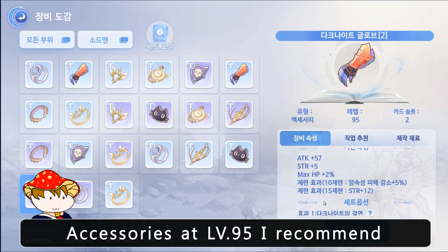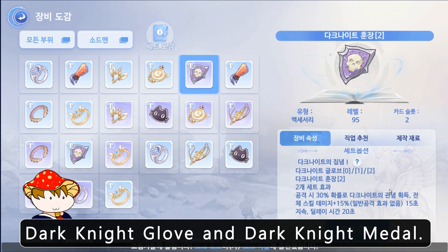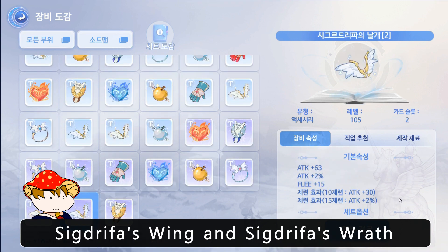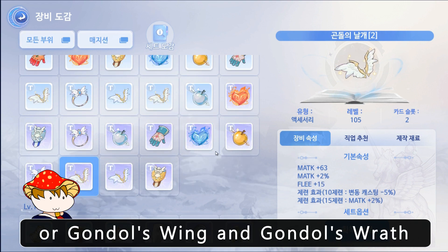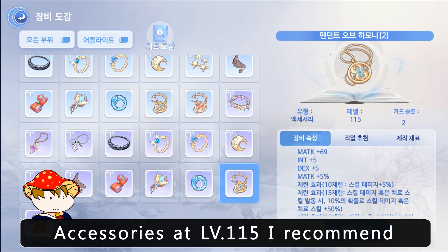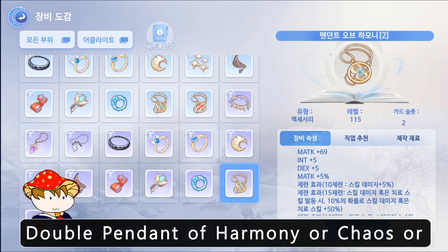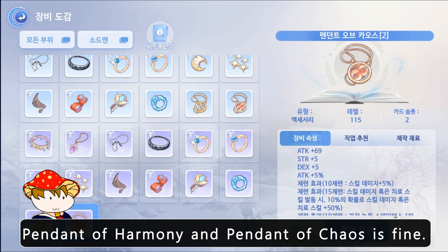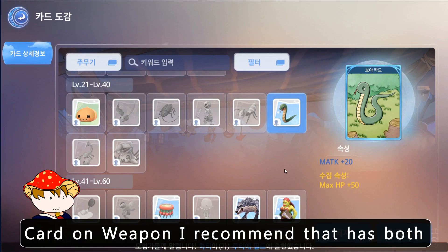For accessories at level 95, I recommend Dark Night Glove and Dark Night Metal. At level 105, I recommend Secret Fast Wing and Secret Fast Wrath, or Gondor's Wing and Gondor's Wrath — depending on your condition. At level 115, I recommend double Pendant of Harmony or Chaos, or one Pendant of Harmony and one Pendant of Chaos.